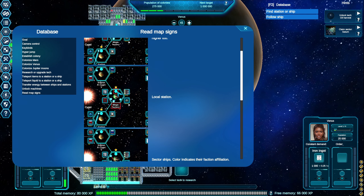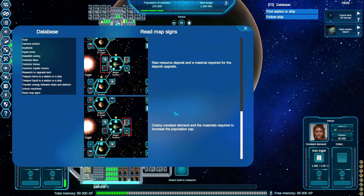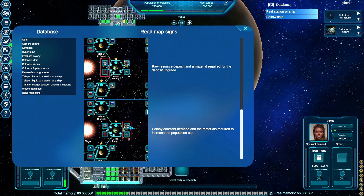A local station is showing us this little hexagon - it shows that there's a station there. Sector ships: the color indicates their faction affiliation. These little glowing orbs represent ships. Raw resource deposit and material required for deposit upgrade - this shows what the planet provides and what they need to upgrade that deposit. The right side is the colony demand, the constant demand, and then the colony update materials required to increase the population cap. The constant demand is to maintain your population and the other is to grow it or raise the cap.